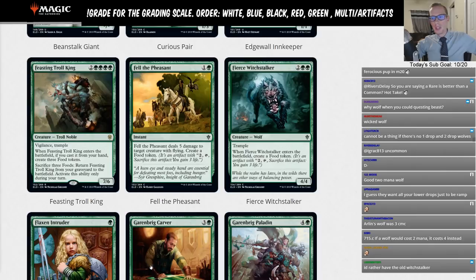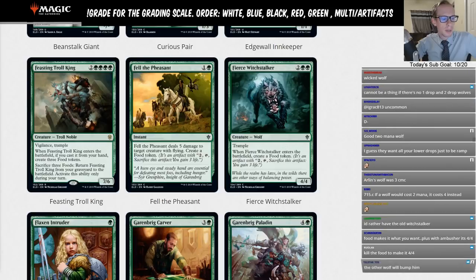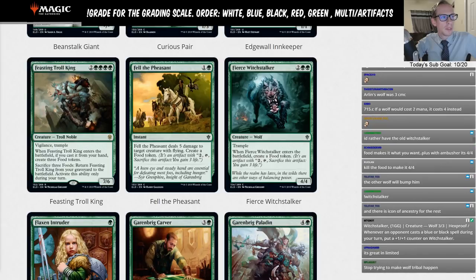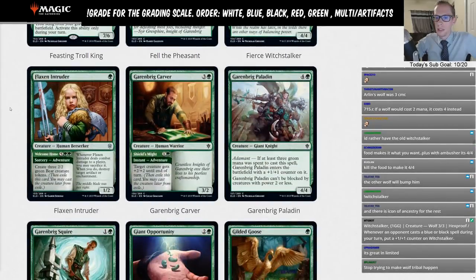Not a big fan of this card — I wish it had a different mana cost so it'd be easier to put into Wolf tribal. As is, I don't even know if we're putting it into Wolf tribal. I guess I'll go D-minus — maybe we put it into Wolf tribal but won't give it the straight-up L yet.